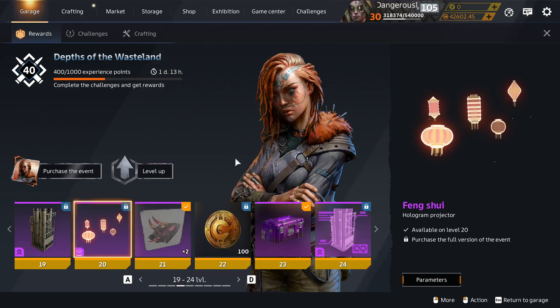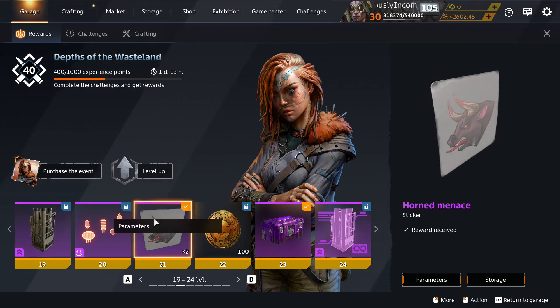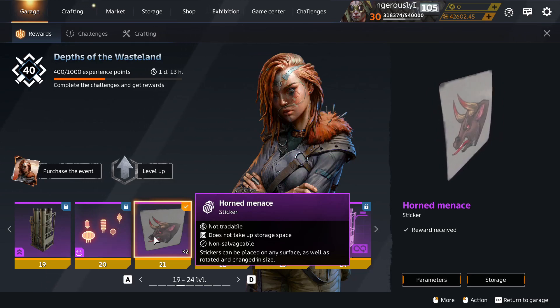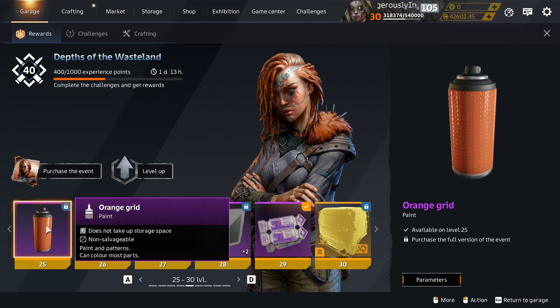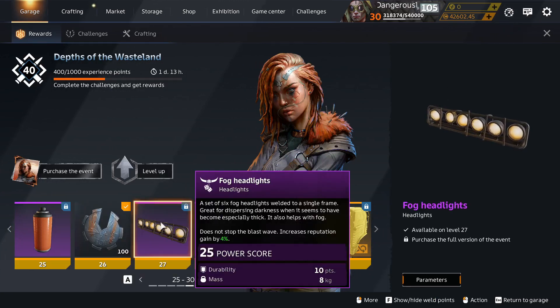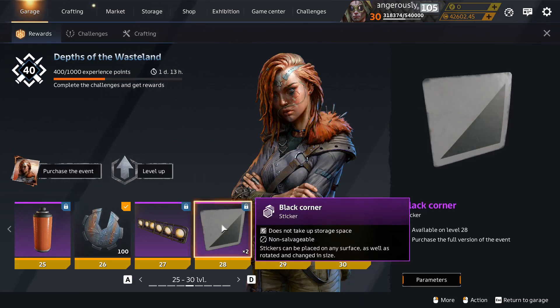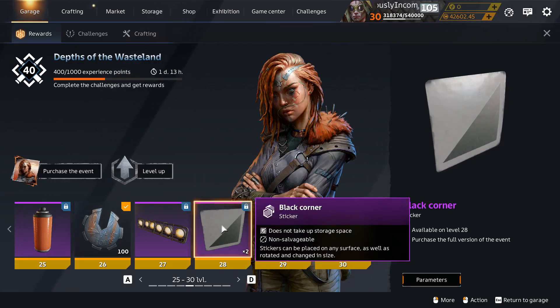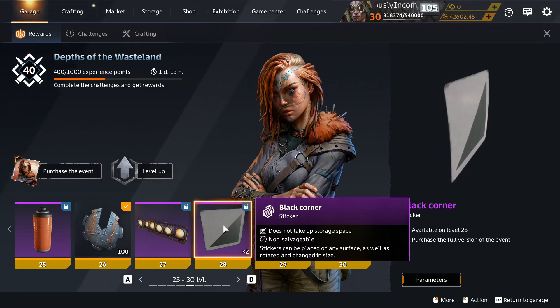Feng Shui Hologram — not new either. Horned Menace — not new and not tradable. Orange Grid — that is tradable but not new. Fog Headlights — tradable but not new again. These are all the decor, all the paints — not new, been around before. Plenty of them on the market. Why bother? You don't need to buy the battle pass to get these things. They're just space fillers.